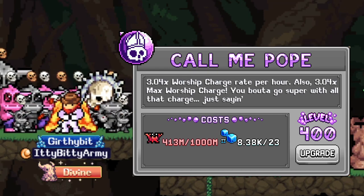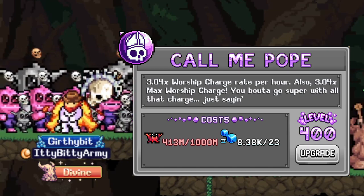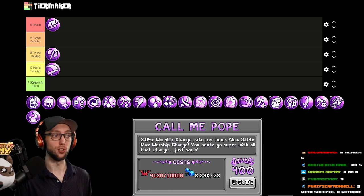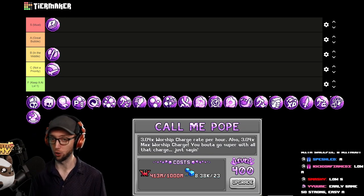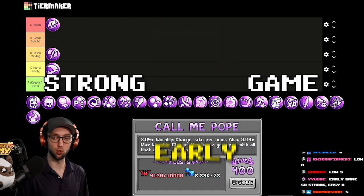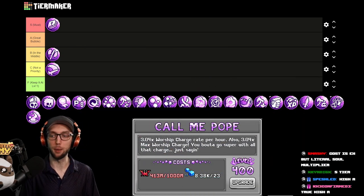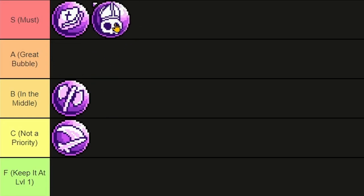Call Me Pope gives you times worship charge rate per hour and also max worship charge, but it does cost Krabos and it is not a linear bubble. This is one of those bubbles you auto-equip. It's strong early game, strong mid game, and even stronger late game. You're basically trading up trapping gains for worship gains. We're going to put this at S tier.